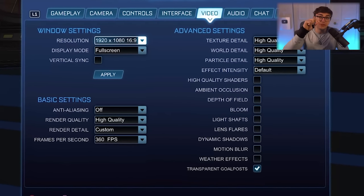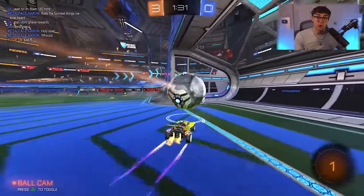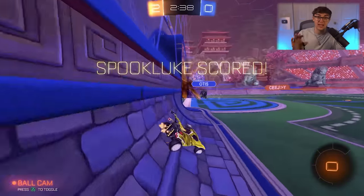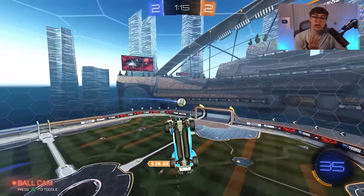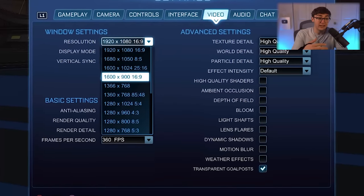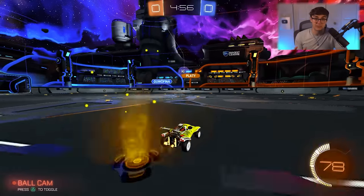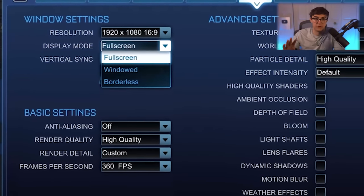Now video settings — these control how the game appears and, more importantly, how quickly it runs. In Rocket League, performance is everything: reaction time and input delay can mean the difference between conceding or scoring. Resolution: I recommend setting it to your monitor's native resolution — for most people that's 1920×1080. If you're having performance issues, drop to 1600×900 or even 1280×720; you'll see a massive performance jump on a low-end PC, though it will look worse. Display mode: always play full screen — anything less introduces noticeable input lag.